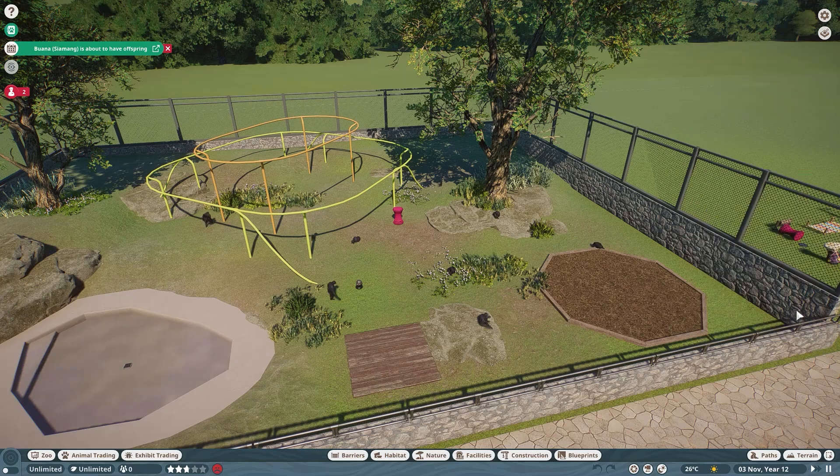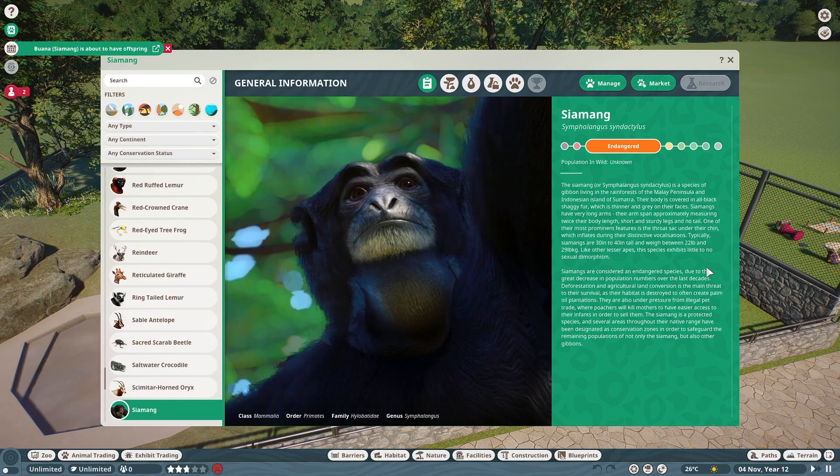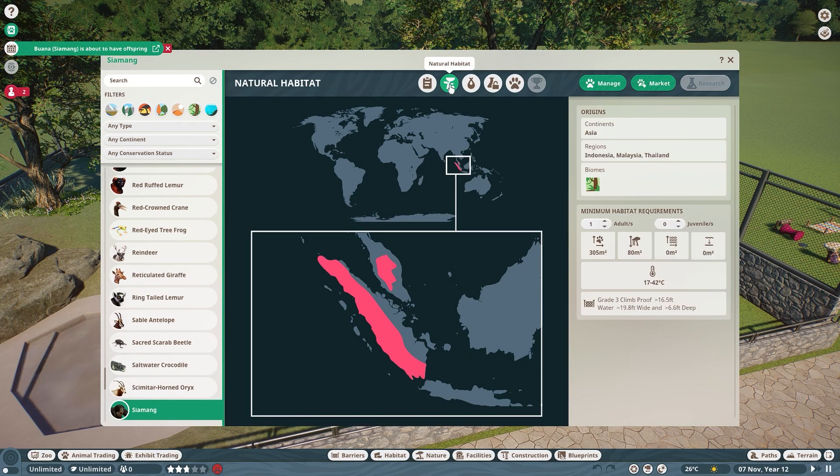Let's click on one of these guys and talk about their zoopedia. A little bit of information here - of course they're considered endangered, which is why they're included in the Conservation Pack. If we go to the natural habitat tab, you can see continent: Asia, same as the last two animals I recorded. Indonesia, Thailand, and Malaysia are the areas where they can be found, and they like tropical environments.